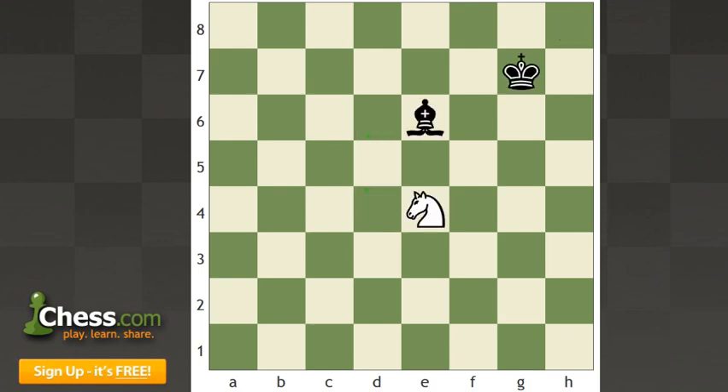If you only need to worry about two pieces getting forked, then what you can do is keep your pieces on opposite color squares. For example, white doesn't have a chance at forking black's king and bishop because black can just keep his pieces on different color squares, and he'll always avoid the fork like that. Those are some basic tips on avoiding the knight fork.